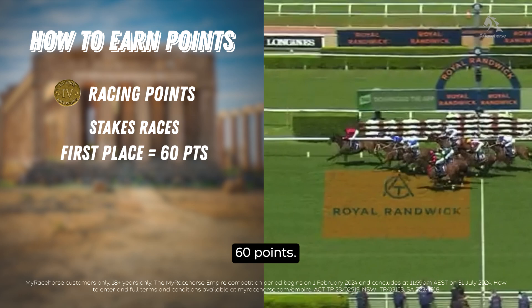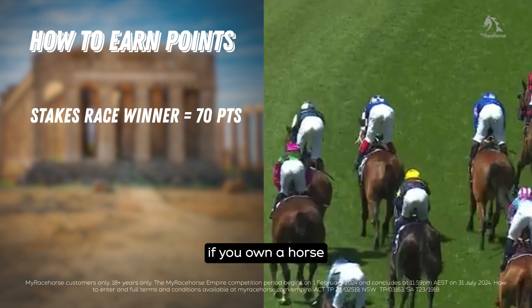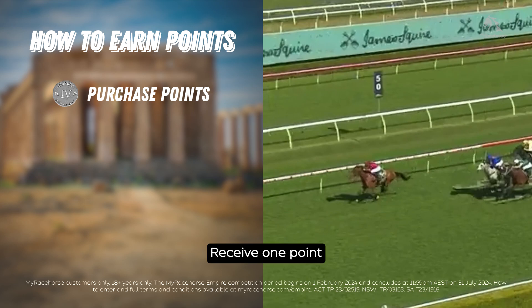Stakes races: first place 60 points, second place 40 points, third place 20 points, and racing regardless of position, 10 points. For example, if you own a horse that wins a stakes race, a total of 70 points — 60 points for winning, 10 points for competing.